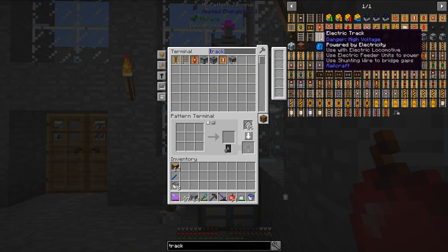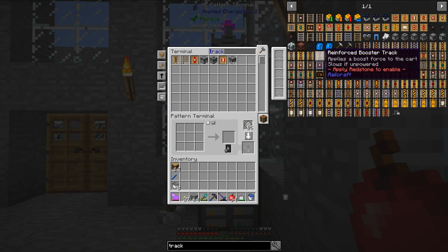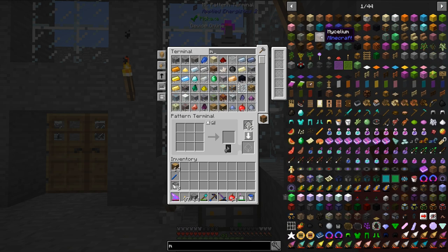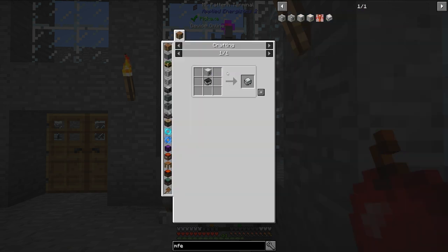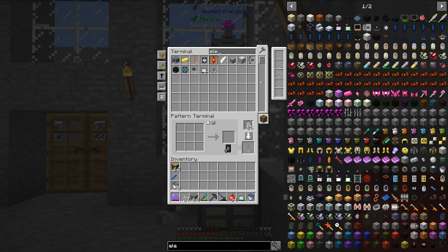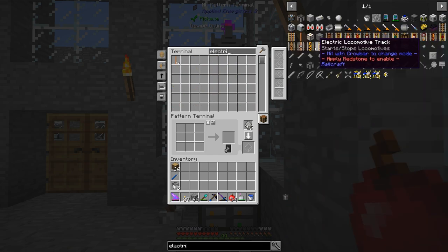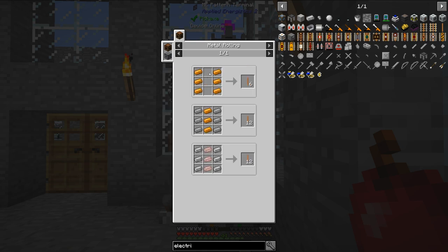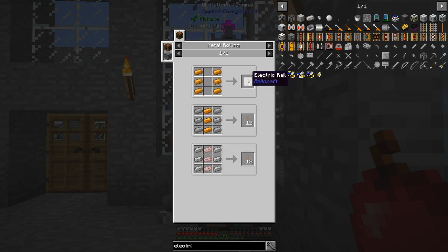The first thing I will need is some electric track. There are actually two different ways I could go about this: one involves electric track, the other involves a minecart with a battery. I could also use the energy cart - the one that stores RF energy - to run an electric locomotive. But I'm going to use the electric track, so let me find that again. I'm going to be using the base variant here, and the first thing I need to do is make some of this electric rail.